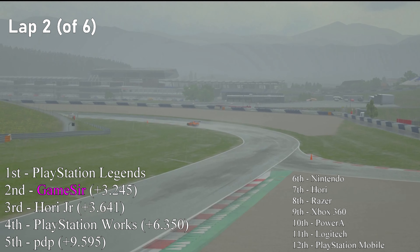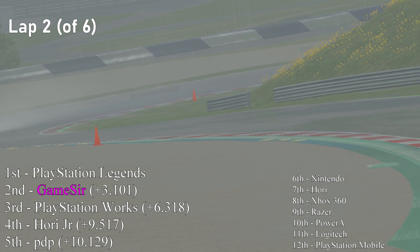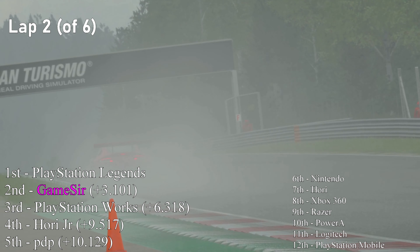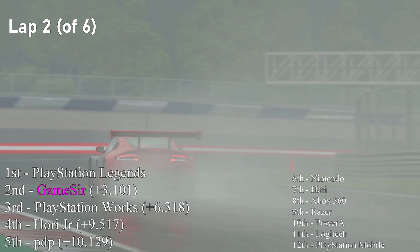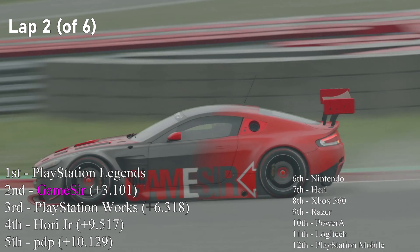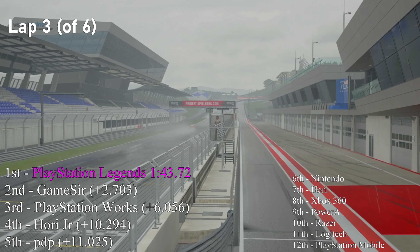I've been thinking about why the 6-axis is doing so well during this competition, and I think I've got a theory. I think the Gran Turismo Sport engine — its physics engine — is based on the Gran Turismo 6 physics engine, which was of course awesome on a 6-axis. It was a PlayStation 3 game, and that could be why we're seeing the 6-axis controller being so very dominant. Although having said that, the GameSir is starting to claw back. It's obviously had some sort of drama to drop it into 2nd, 3.1 seconds back, but it's coming back.